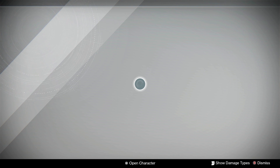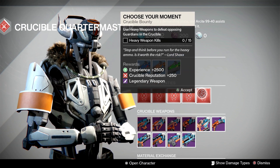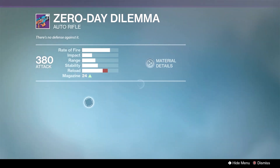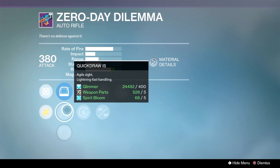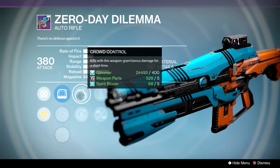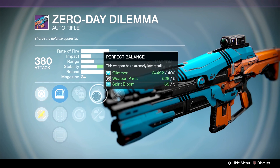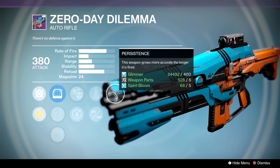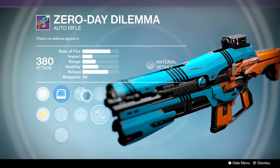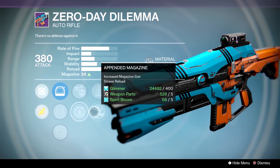Next at the Crucible Quartermaster, let's see what our bounties are. We have the Hand Cannon bounty, Pulse Rifle, Fusion, Sniper, and Heavy. First, let's start off with the Zero Day Dilemma — I just really like what you can do with this. We have the Red Dot ORA, Quick Draw, and OEG. This is just a basic spray-and-have-fun auto rifle. No matter what you put on it it's going to be good, because we have Crowd Control or Grenadier, Perfect Balance or Appended Magazine, and Persistence. Persistence is really good on auto rifles. I like the idea of Persistence, Appended Magazine, and Crowd Control. It's all really well rolled.